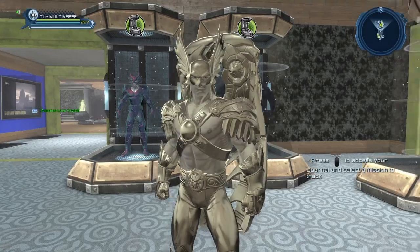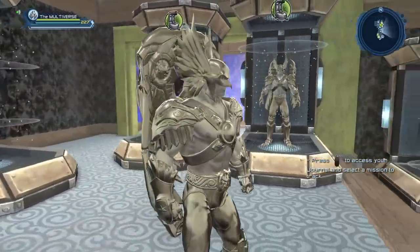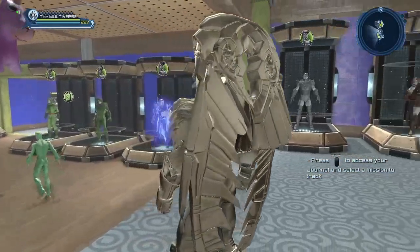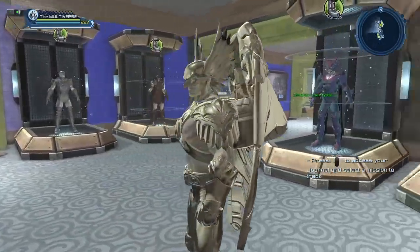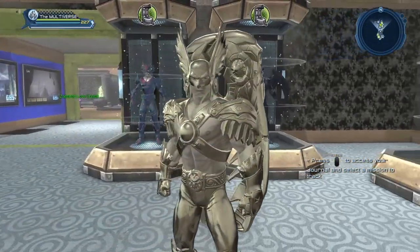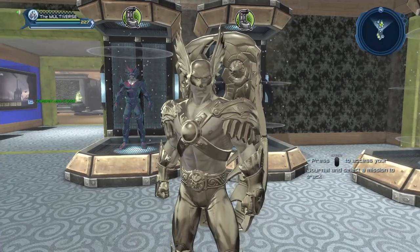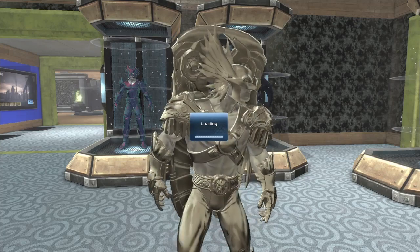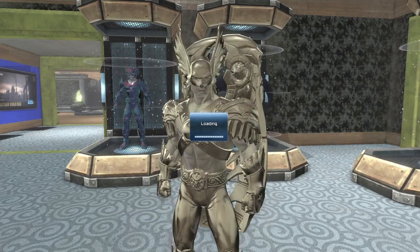I'm starting with the gold material. I'll start with gold, silver, and bronze material. The reason for that is quite simple — these are the easiest materials you can get. Basically in order to be able to get the gold material, the silver material, or the bronze material, it's very, very easy.